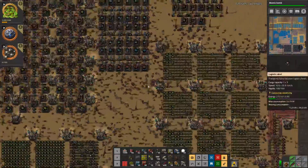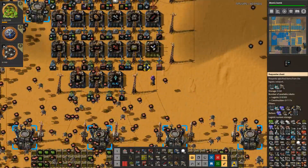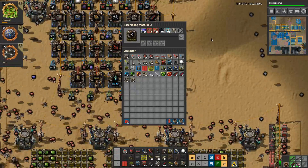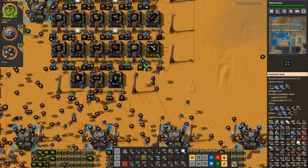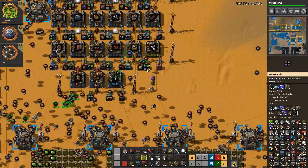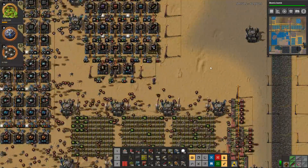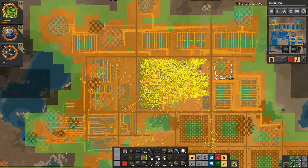Everything is now coming in — 200, 200. It's working great. We can make some radars and that's going to help us — how exactly I don't know. We are going to figure out how we do more scaling.